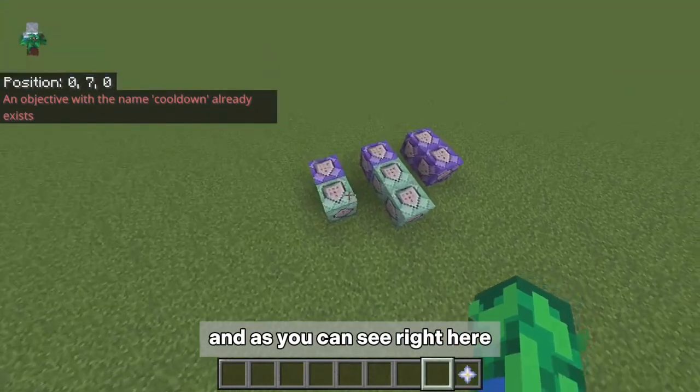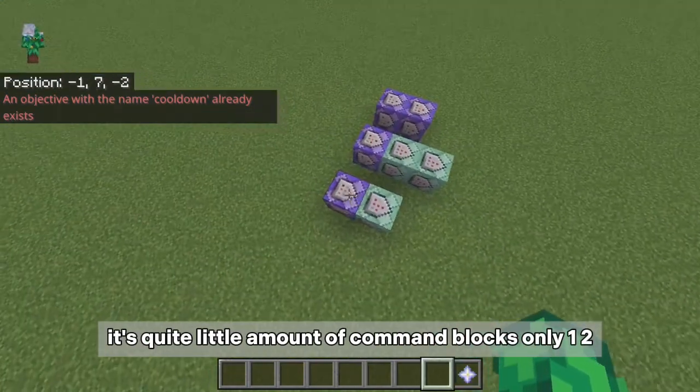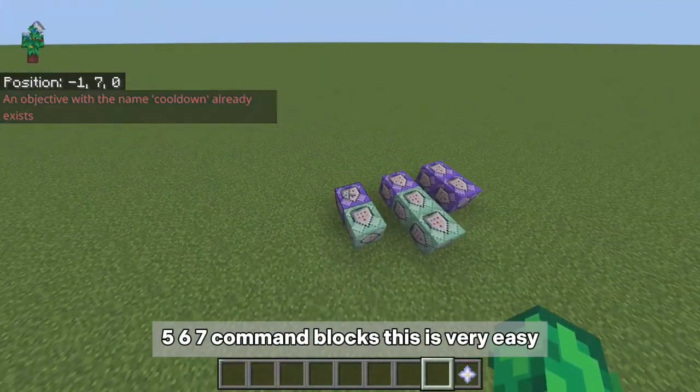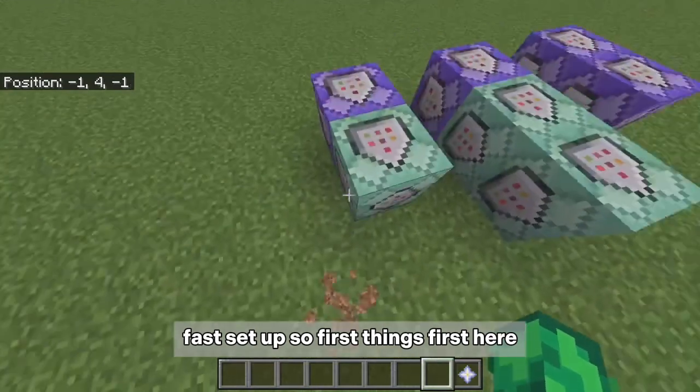Now we can start with the actual command blocks. As you can see, there are quite a small number of command blocks — only one, two, three, four, five, six, seven — so this is very easy and fast to set up.